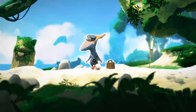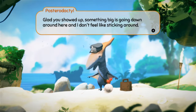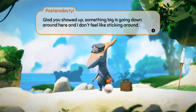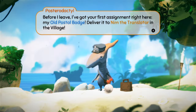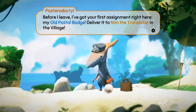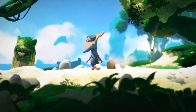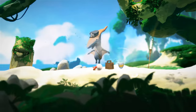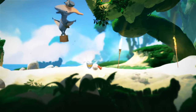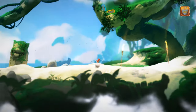There's something here. Press A. "You're the new postmaster they sent to relieve me, eh? Something big is going down around here, and I don't feel like sticking around. Before I leave, I've got your first assignment right here — my old postal badge. Deliver it to Nim, the translator, in the village. The island express is your duty now. Farewell and good luck." So I can go ahead and grab this. We got the old postmaster's badge — supposed to give it to Nim, the translator.